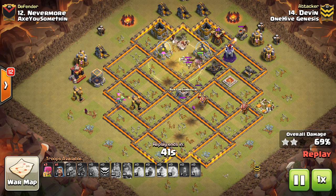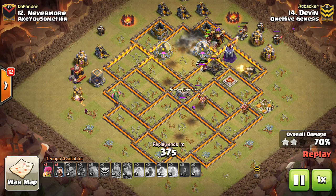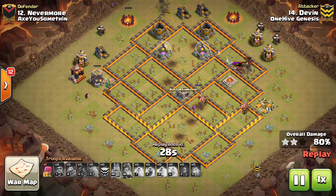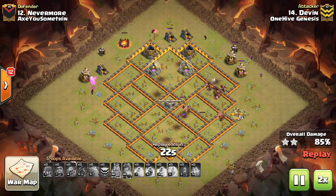The Hog pathing isn't great to the Inferno, but at least one group goes in and gets it down right as the other group converges, so the heal spell applies to all those Hogs. He also had a nice Skelly spell over the frozen Inferno to start to take it out and distract some defenses. Nice attack to Devon. Hits a few Giant Bombs at the end, but the Hogs sustain it, take out the Skellies, and it's a three-star.